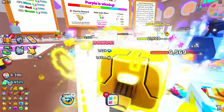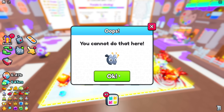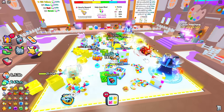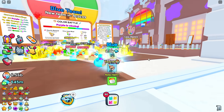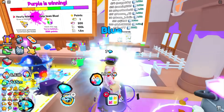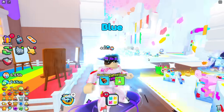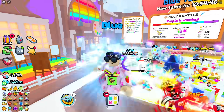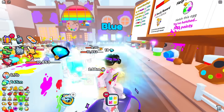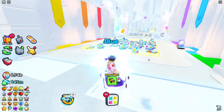One thing to note: you can't activate sprinklers, TNT, pinatas, or party boxes in this event. You can place flags and use fruits and potions though. Also, if you're on an old server, join a fresh new one — the developer released a coin buff that increases coins by around five times, and old servers won't have it activated.